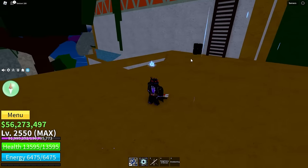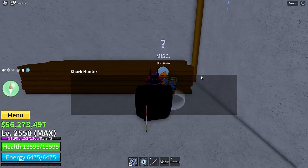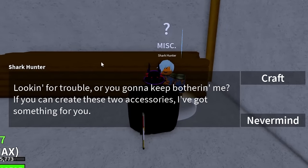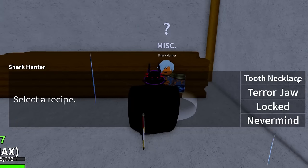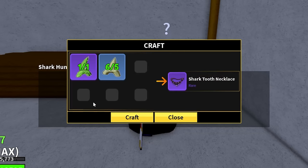The first thing we need to get the shark anchor is something called the monster magnet. If we go down these steps and talk to the shark hunter, he says if you create these two accessories, he's got something for us. We can choose between all these things to craft, and we need to unlock the locked item.